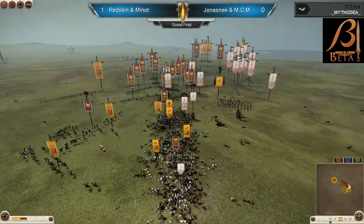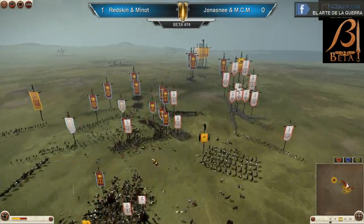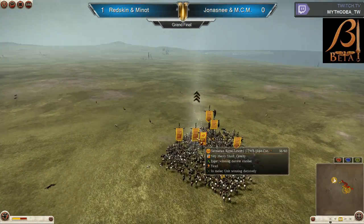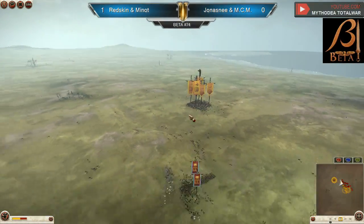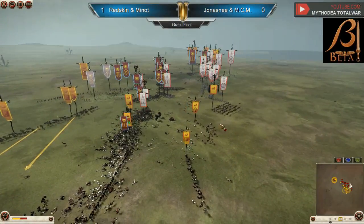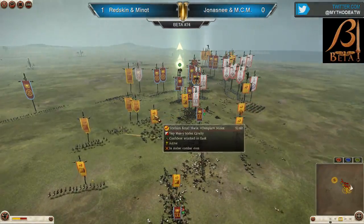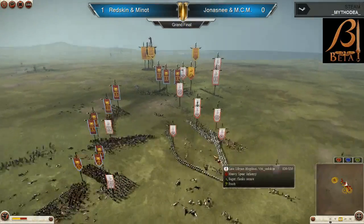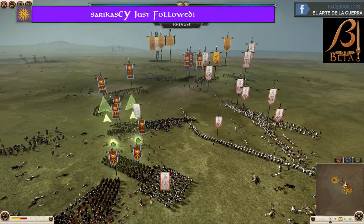He managed to save two of these Armitian Royal Lancers and get them out — 20 men left, but they're alive and can fight another time. The fight on the right is definitely going to go to MCM — this is not even close. Minut is just completely overrun there. The fight on the left, Minut did win it. But now it's a matter of Carthage infantry holding, and Redskins being very slow again with the infantry. He needs to get ahead and move up.